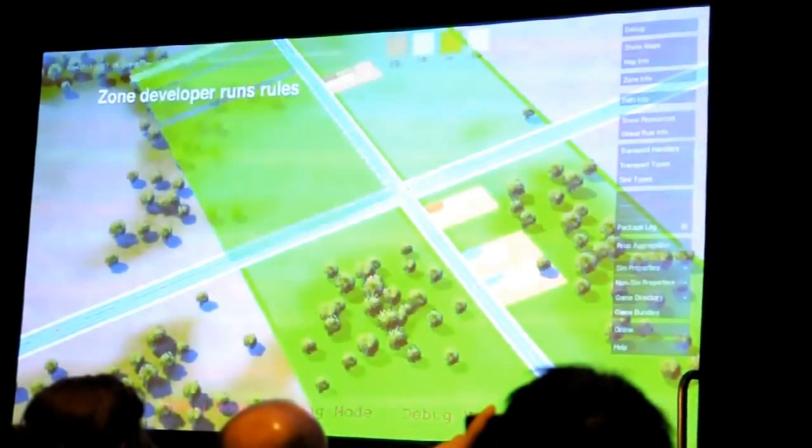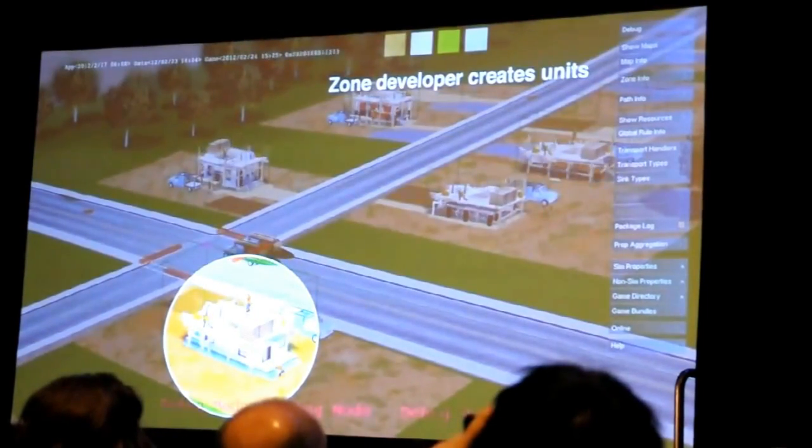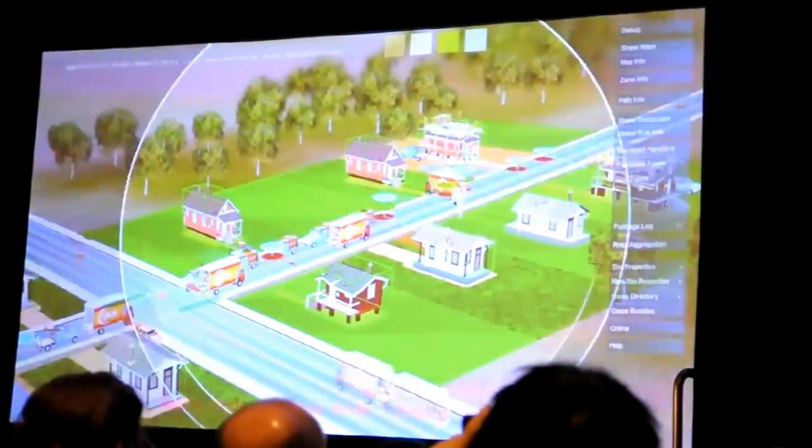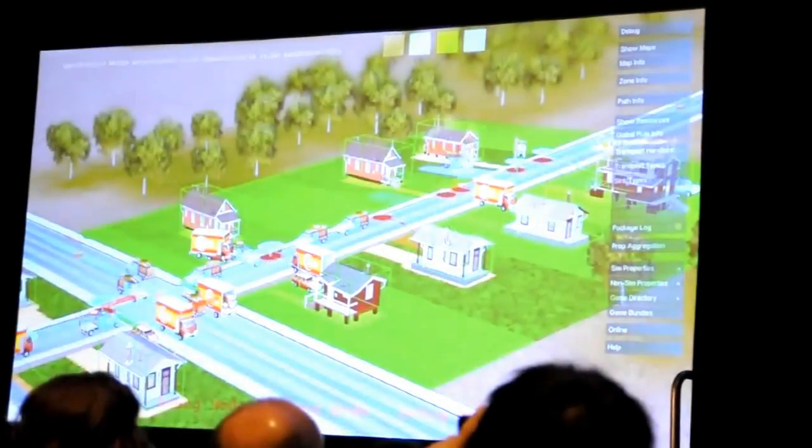Our zone developer system is constantly writing these rules that create these initial state construction houses. These advertise for workers to come in and build a house, which can change the state to a house that people can live in, and so on.